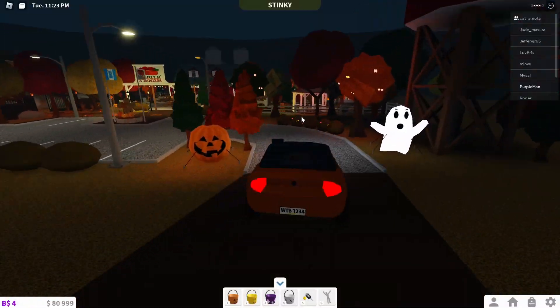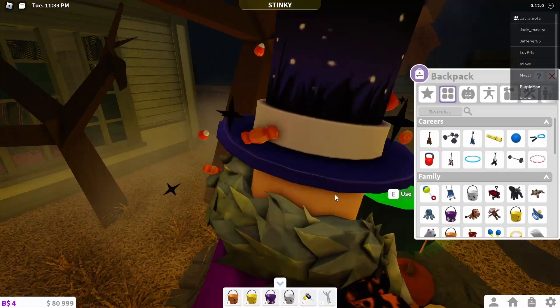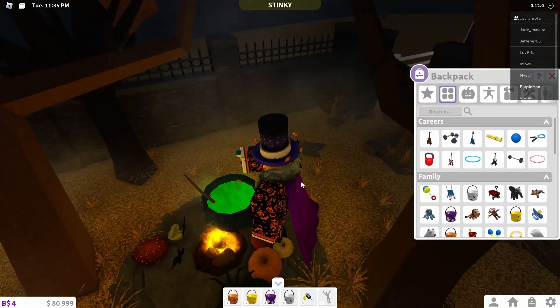So if you go to the Plenty of Pumpkins Orchard Farm and go over to the potion cauldron thing. Once you buy the cauldron, grab a baby rattle and stick it in the cauldron.